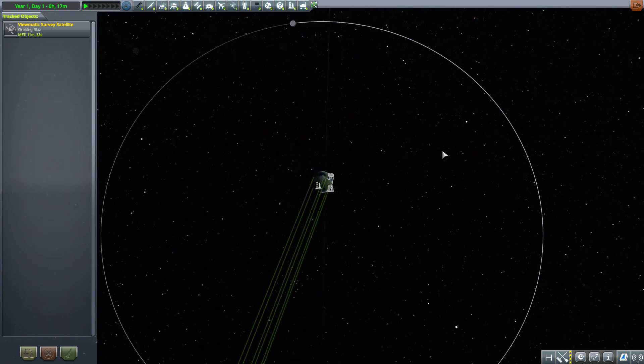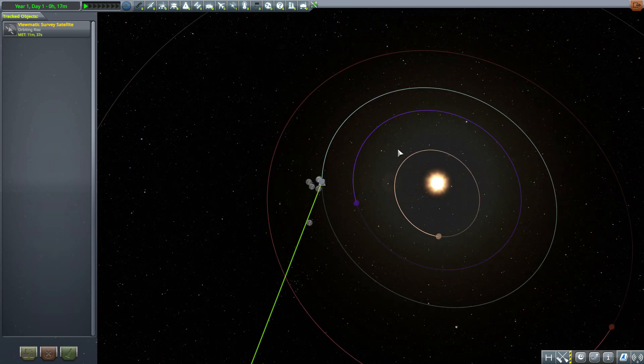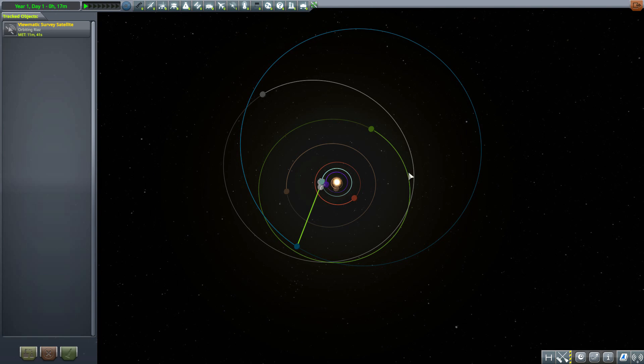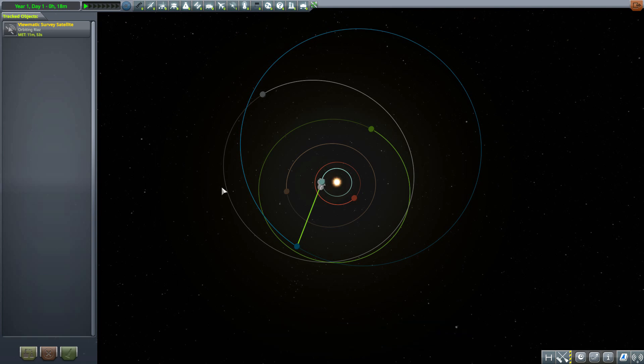While zooming out to the new extent of our star system, I do of course need to mention prerequisites. This is a planet pack so you are going to need Copernicus for this to function. But with that installed, you get this just really weird, fun new orbit of our new planet.